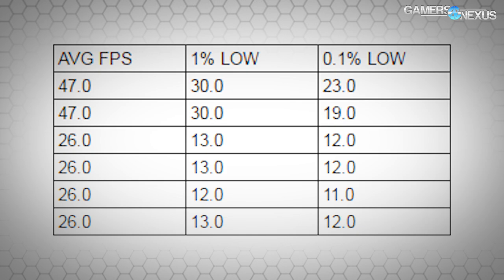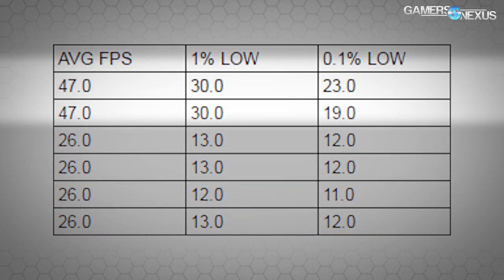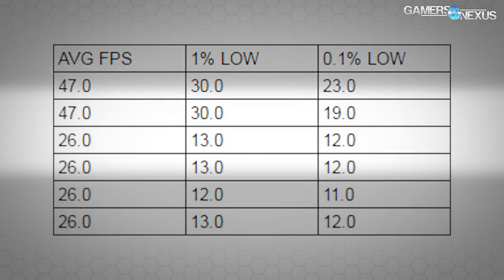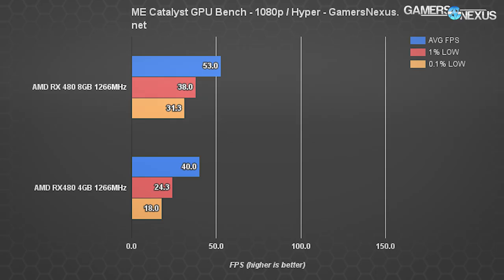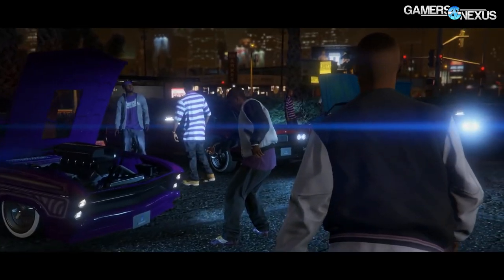We ran multiple extra passes on Mirror's Edge specifically because of this issue and found that the first few sets of data were poor but not completely unplayable. After playing for some time, and every single time thereafter, we'd see drops to 12 fps 0.1% lows and averages in the 20s, causing really intense stuttering. By dropping to 4 gigabytes, we've gone from a relatively playable 53 fps average to an unplayable and fluctuating range of 26 to 47 fps average.